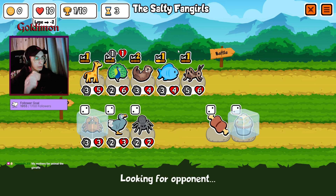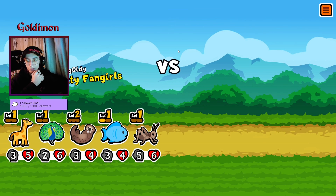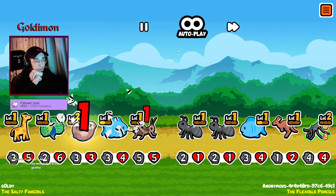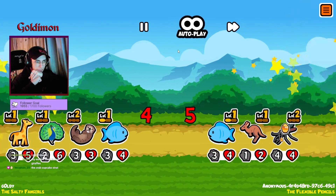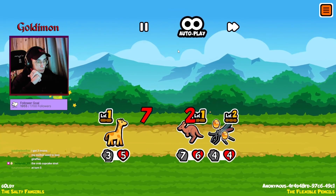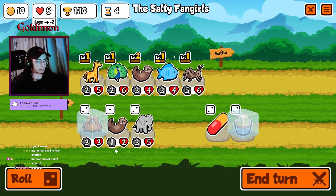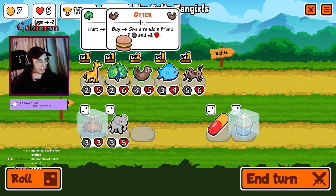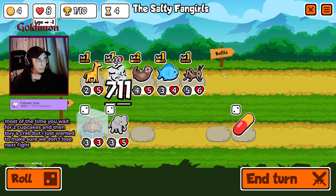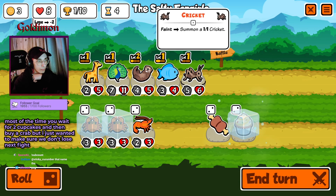Buff this guy so his HP goes up. Yo, hey Sticky Cucumber. I got 3 Swans. We'll try the crab cupcake this time, but we don't really need to. Goddamn, early kangaroo is so strong. Please buff this guy.